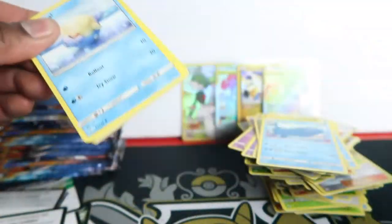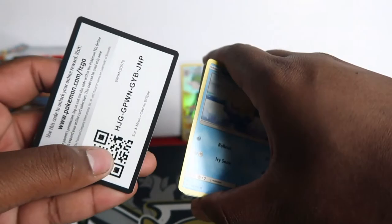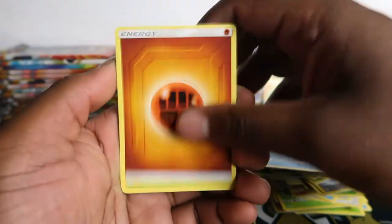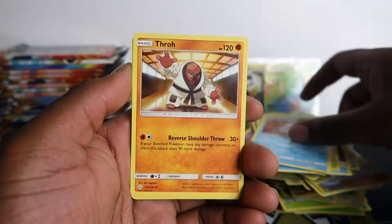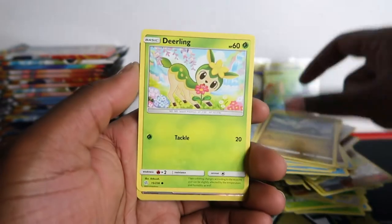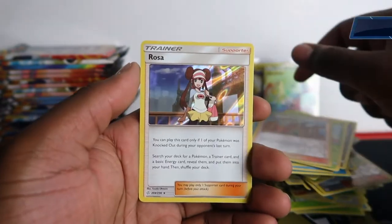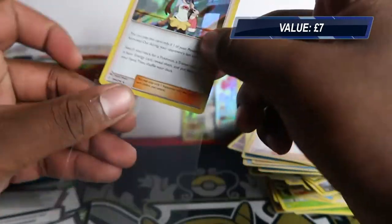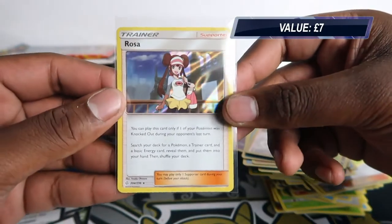So that code card - Heracross, Accelgor, Dross, Sophocles, Natu, Palpitoad, Jolteon, Deerling, Clay and Rosa. Rosa sells on eBay for around 10 pounds, I think. Let me put the rainbow rares there and the holo rares to the side - it might be a 10-pound holo. Rosa holo, so keep an eye out for that, and there's a full art version as well which goes for a bit.